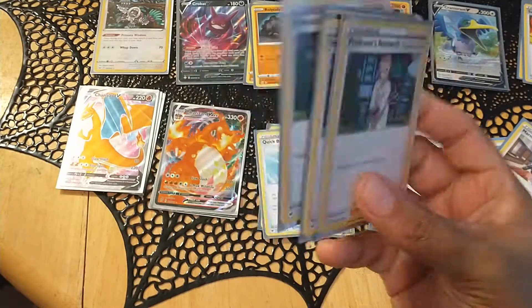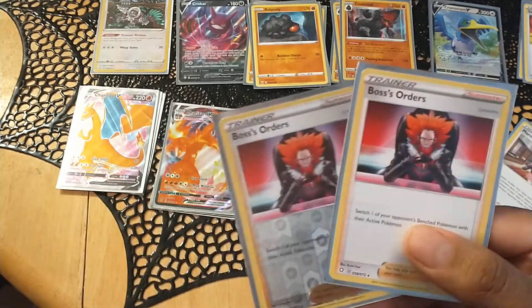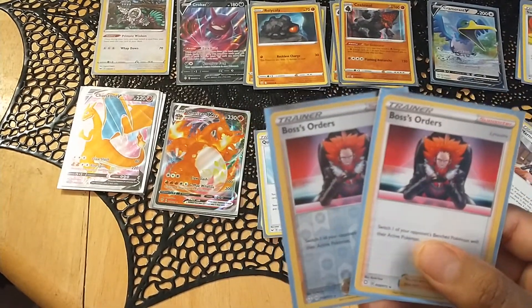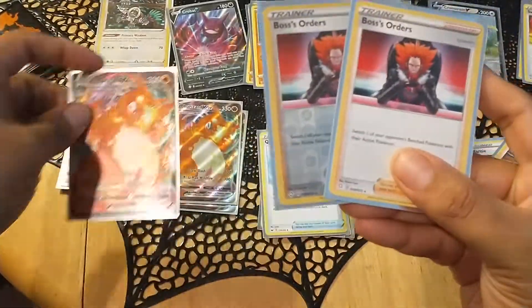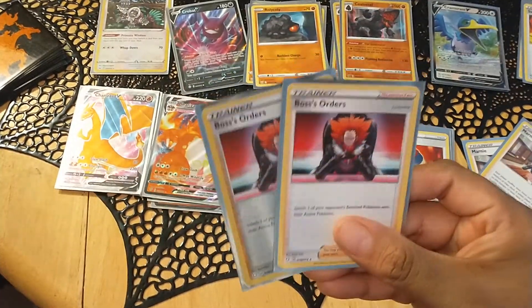Four Professor's Research — hand draw, best card ever, you love to see it. Boss's Orders: the thing with Charizard Vmax is he hits really hard but he can't always get the kill. This ensures you get the kill. I might increase it to more, not sure yet. Two seems to be working pretty well.